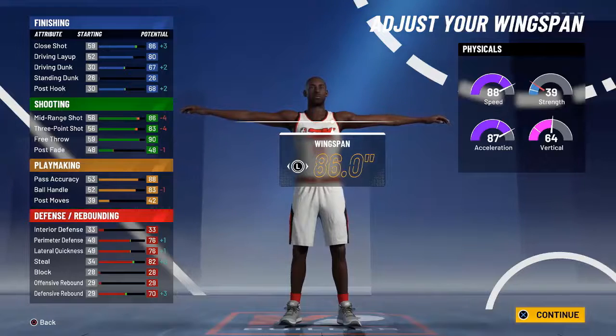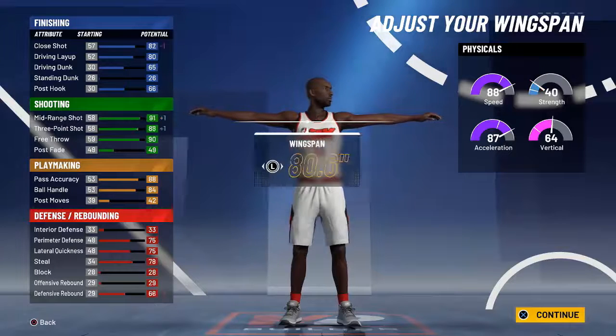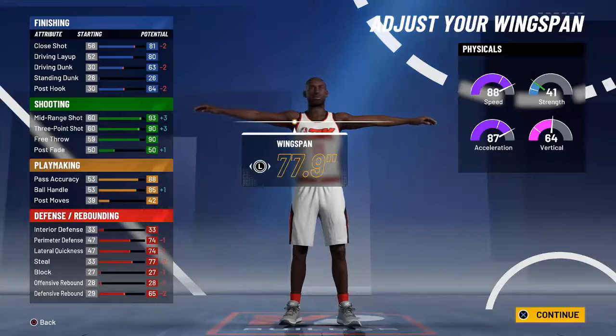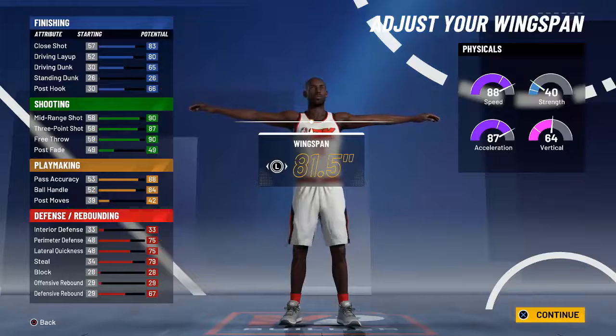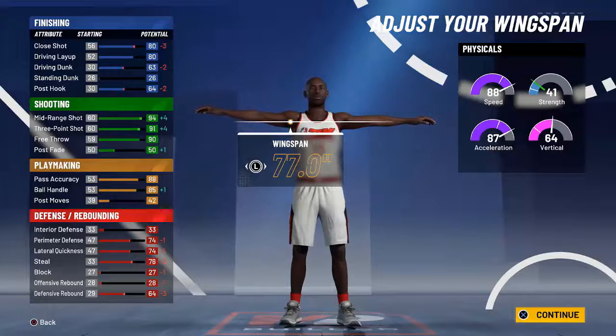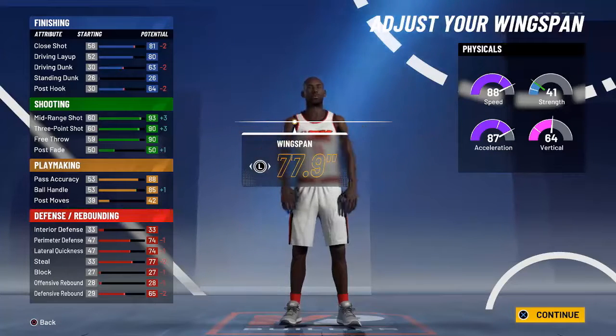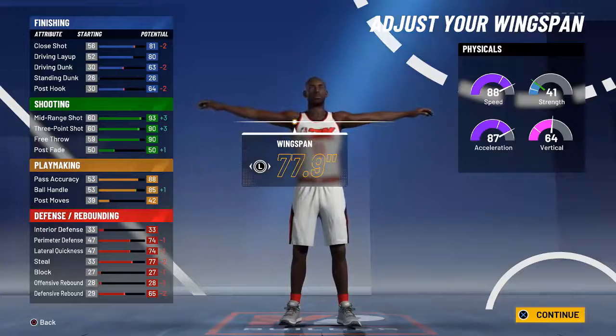For wingspan, I don't want to go minimum, but I don't think there's any real benefit to going max wingspan since I am a guard and I'll be playing with big men. I do like having that 93-point shot off the dribble, so I'm going to go one off minimum. We'll have great shooting — starting off with a 93 mid-range and 93 ball handling.